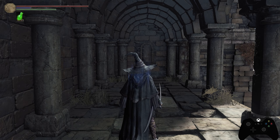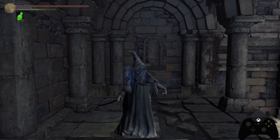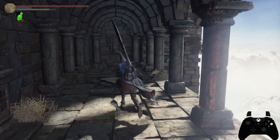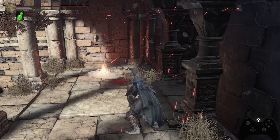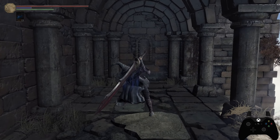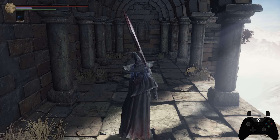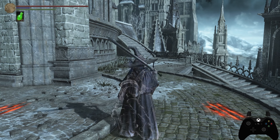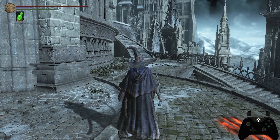Rolling attacks look very different from a standard R1 in terms of animation. We also have rolling heavy attacks — rolling R2s — which can be tapped for a quick heavy or fully charged. The L1 attack with dual-wielded weapons attacks with both weapons at once, sometimes with up to three different animations in sequence. Running attacks are performed by holding B while moving and pressing R1 — again, very different from the regular R1.